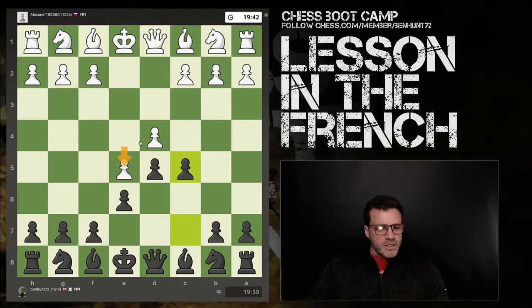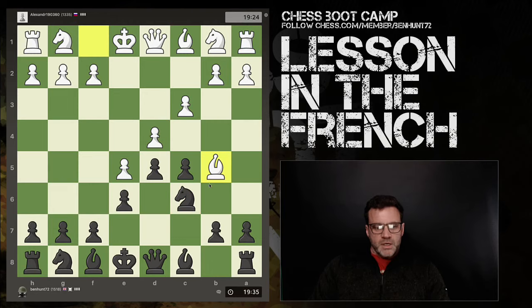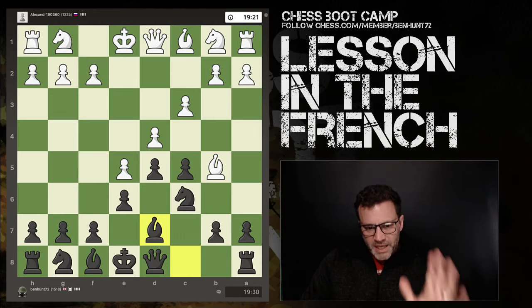What white's doing here is getting extra space and control, particularly of the f6 square and also d6. But this d4 pawn is now my target, and I can attack it by bringing my knight out. Now it's got two attackers and two defenders — very normal, but there is a tactic here. This is very common if you play the French, particularly the French Advance.